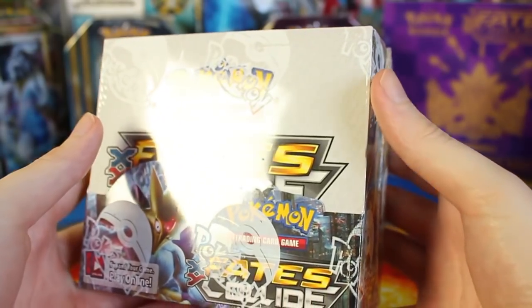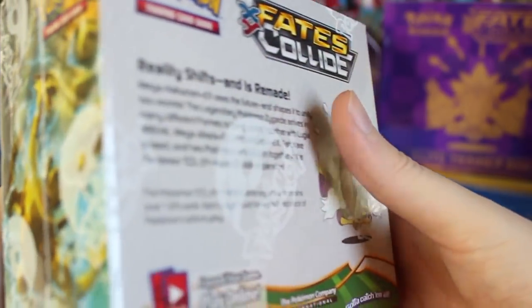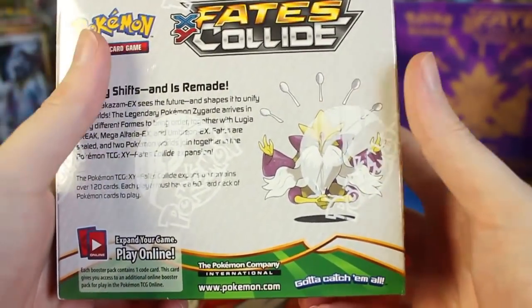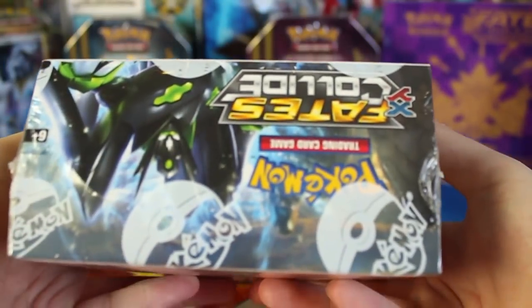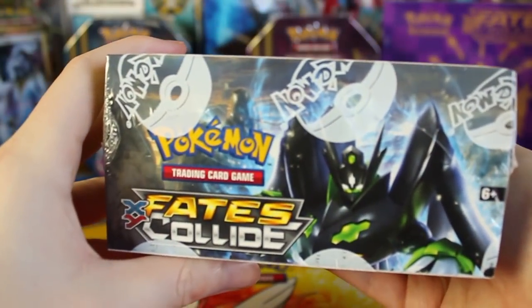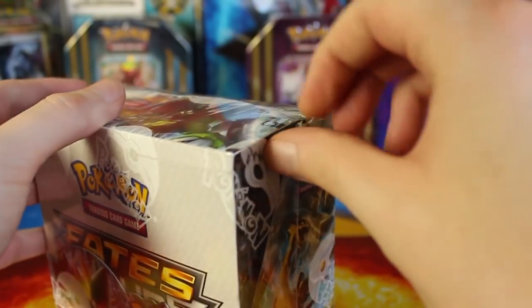Let's go ahead and get into this new set. I have not looked at any of the cards, but you can see on the side we've got a Lugia Break right there. So this set will have Breaks, which is I think the third set with those. We've got a Mega Alakazam back there and a Zygarde in one of his crazy forms, so there's probably going to be some pretty cool stuff in this set.